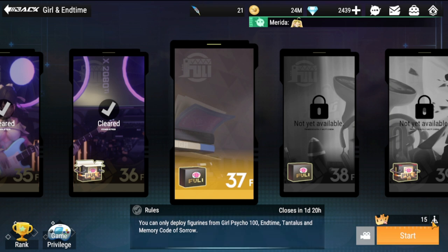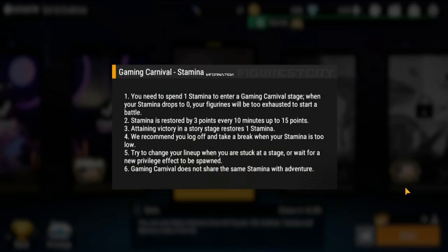This is your stamina. You need to spend one stamina to enter a Gaming Carnival. When your stamina drops to zero your figures will be too exhausted to start a battle. Stamina is restored by three points every 10 minutes, up to 15 points. Attaining a victory in story stages restores one stamina as well. Gaming Carnival does not share the same stamina with Adventure — it's its own stamina, so take note of that.